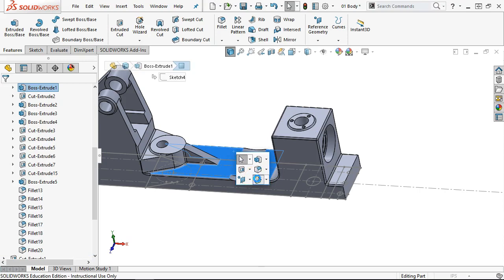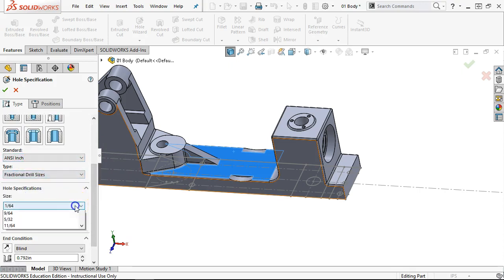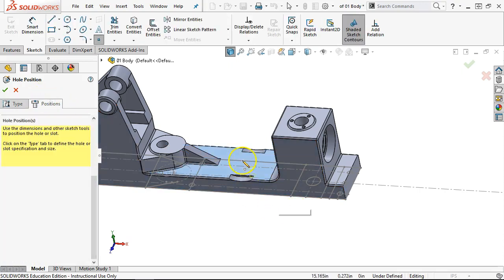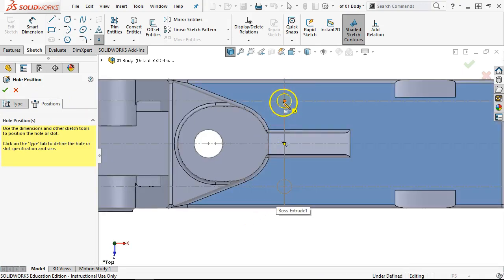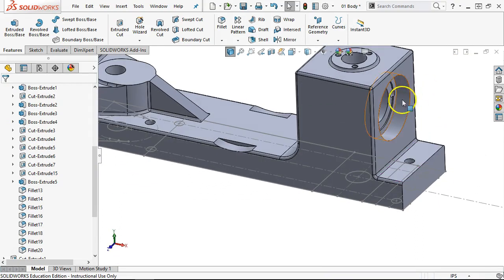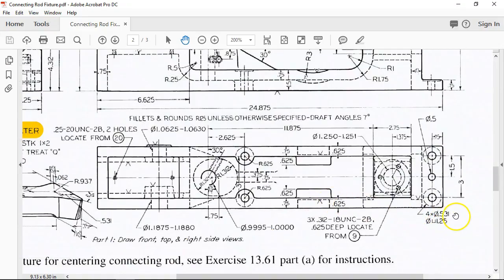S key, hole wizard — pick a simple hole, ANSI inch, all drill sizes. Now we'll go to fractional, come down to half an inch, and the end condition will be through all. Pre-selected the face and I'm just going to come back to that layout sketch and pick the three locations that I know. Let's look at the callout again for the other one: 0.531 through with a 1.25 spot face, no depth callout — probably an eighth of an inch.